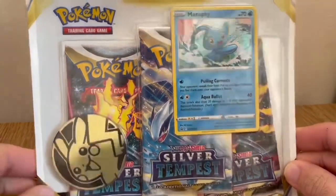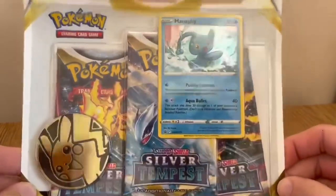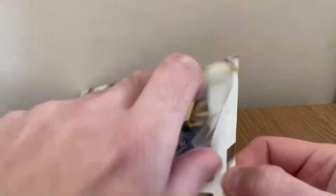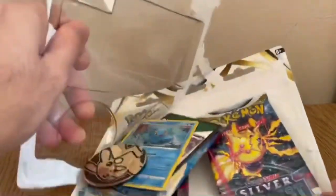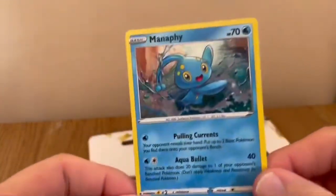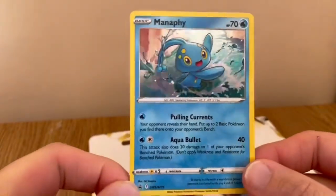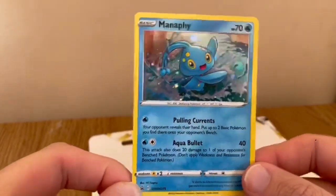Welcome to my video! Today I've got a Silver Tempest triple blister pack to open, with the Manaphy promo and a Pikachu coin. Let's hope we can pull something cool — any of the Lugias would be good. For a chance to win this Manaphy, subscribe and put a comment down below and I'll give it away to a random subscriber.